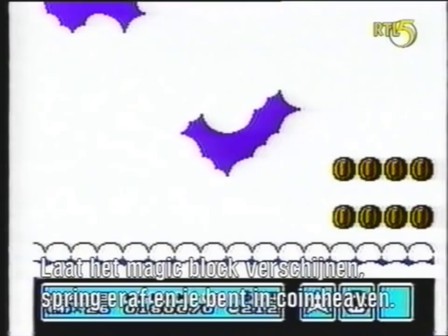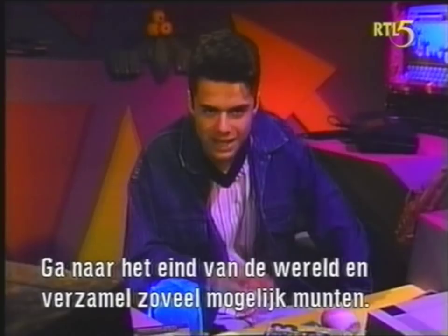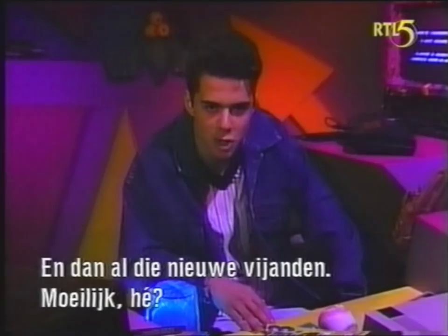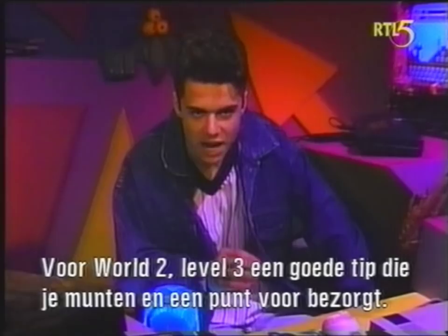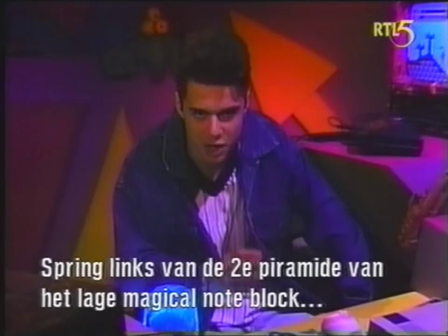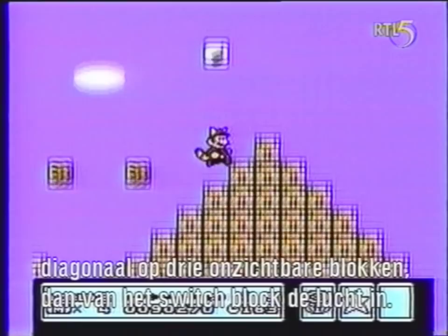What about some of those whacked-out new enemies you have to face? You know that fire snake in the desert? Just pound him with a raccoon tail and you'll be safe. And in World 2, Level 3, there's a great tip that'll get you a bunch of coins and a one-up. Just to the left of the second pyramid, jump from the lower magical note block diagonally onto the three invisible blocks, and then up to the switch block in the sky. This'll give you a giant load of coins — and don't forget to pick up the free one-up.